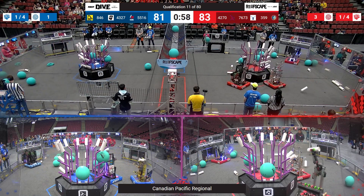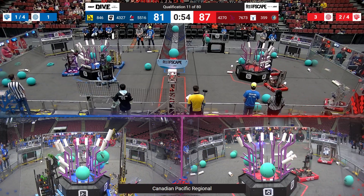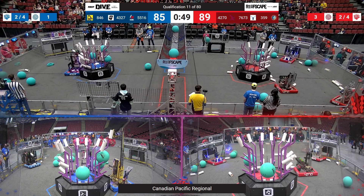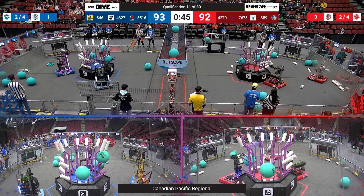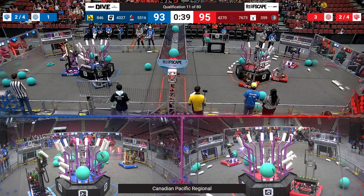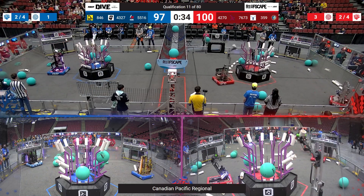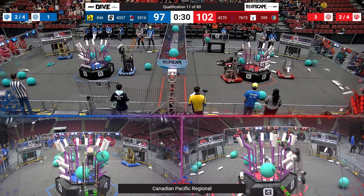Meanwhile, on the Blue Alliance side, 55-16, Iron Maple lining it up. There we go — that's one Coral placed on the third level of the branch. Q Branch trying to get one piece on, but the second level's all full. They're going to have to go for the first level or go for another branch, trying not to get in the way of their opponents though. Funky Monkeys, they've got a piece in tow, waiting around for their teams to clear the way as they try and line it up. They're moving on though.